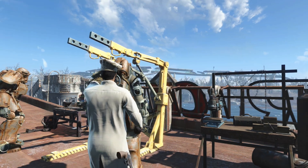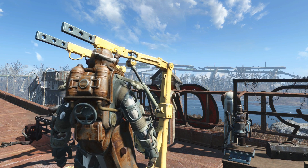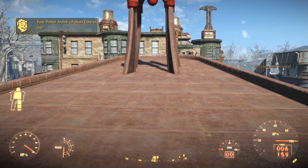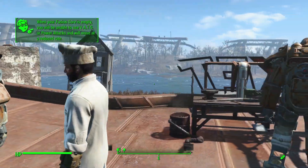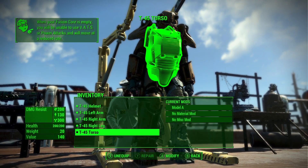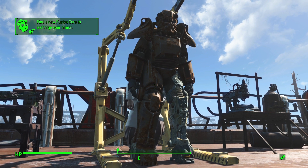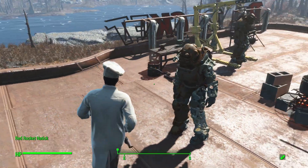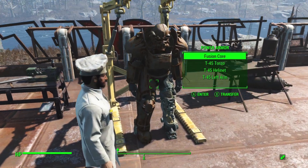I'm just going to jump in this one and move it out of the way a little. You can still move around in a power armor with no fusion core in it, but you can only do so very slowly. So we'll do a little bit of crafting now. It looks like these pieces are in pretty good shape.